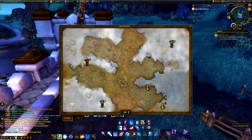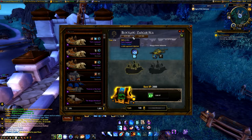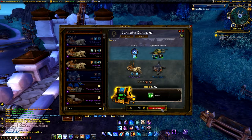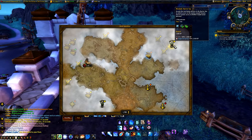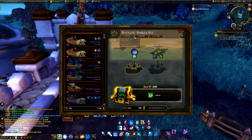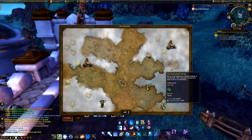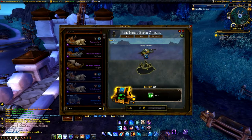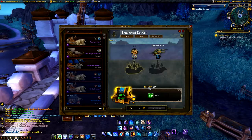The shipyard system works like the follower system, where you can send out ships on missions, bringing back gold, gear and quest items for the legendary quest. I will go over these rewards later in the video. If you haven't done so already, I strongly suggest installing the Master Plan add-on, which works for both garrison missions and the shipyard missions. The interface is easier to understand, and you'll automatically get suggestions for which followers and ships to use for certain missions.